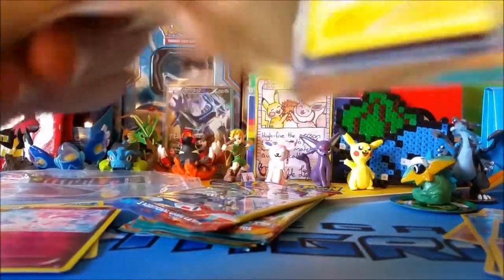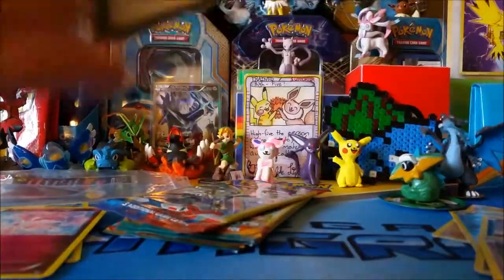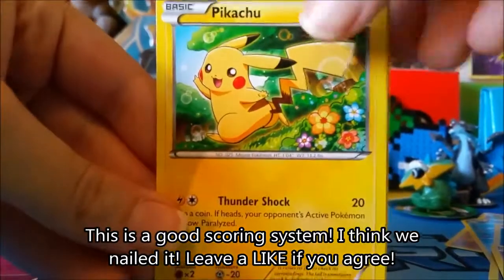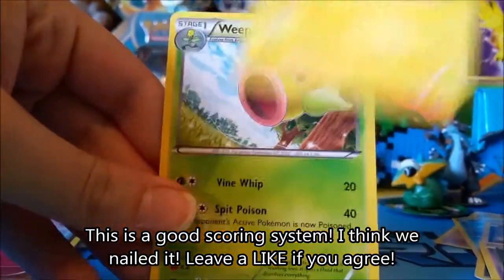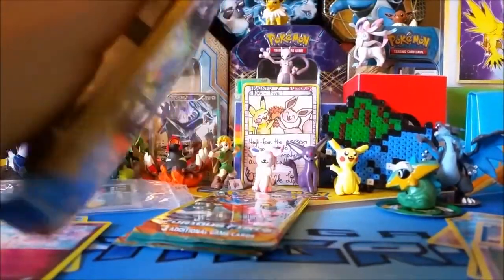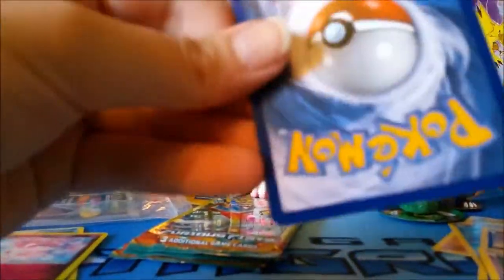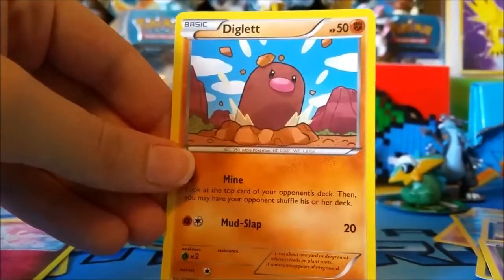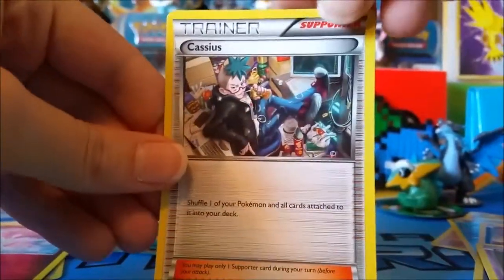I'm excited, I love battling. I love Caroline and Jason, they're awesome over there. You guys have to check them out if you haven't already — seriously, go give them a subscribe and a like. This battle is going to be epic. 20 packs of dollar pack goodness! So a fairy energy, Bigglet, Bigglet, and a Cassius.